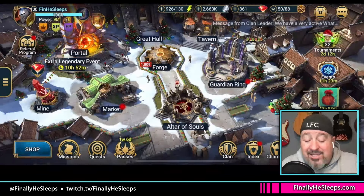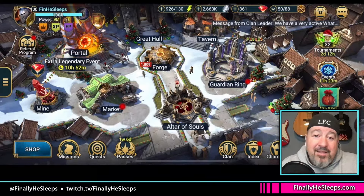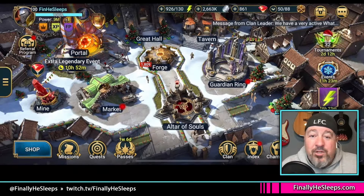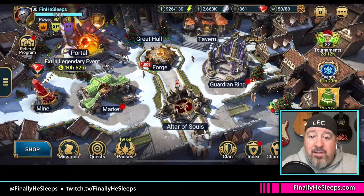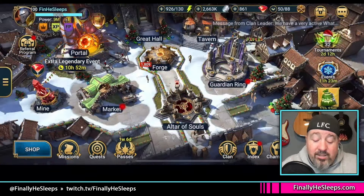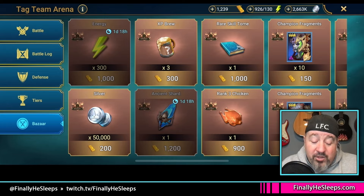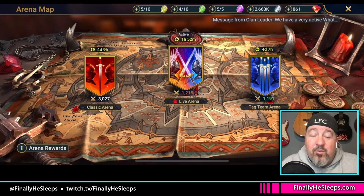The next big resource to talk about is Energy. Right now I have 926 Energy because we're just finishing up the December Fusion event. Now that it's over, I'll start stockpiling energy to prepare for January's Fusion. You receive energy every day just from completing daily quests, and once you complete your advanced quest you always get an energy refill. There are also promo codes — a great way to get energy. There's also a chance to earn energy in the Clan Shop, and energy pops up in the Tag Team Arena Bazaar. The Bazaar also has Void and Ancient shards available.